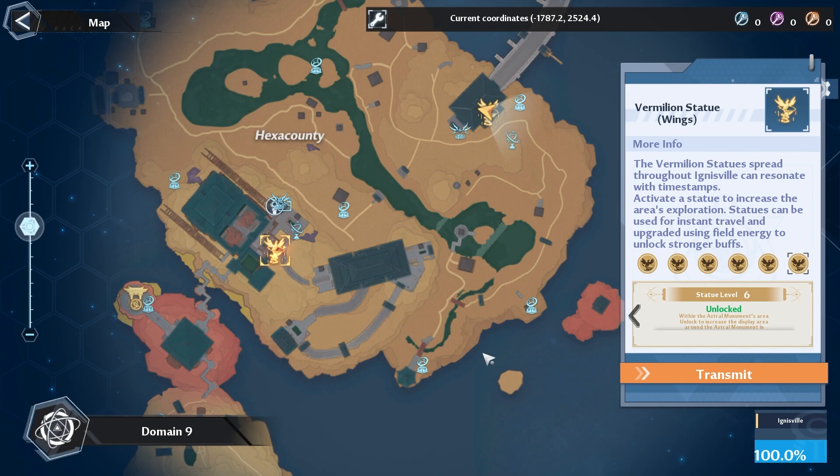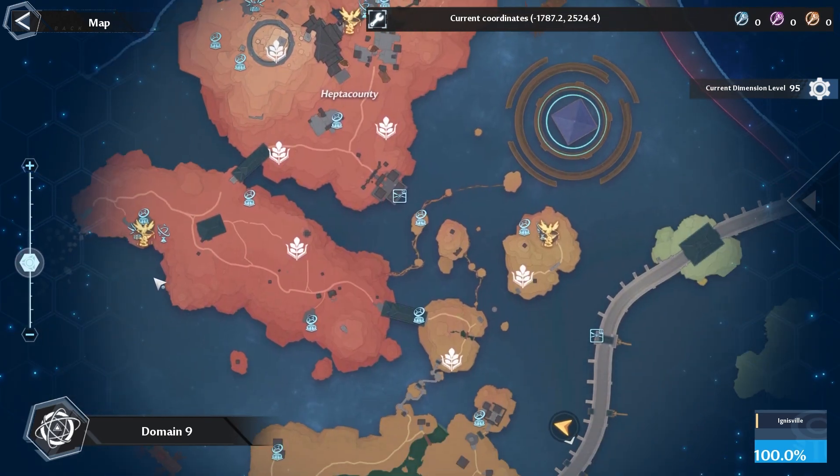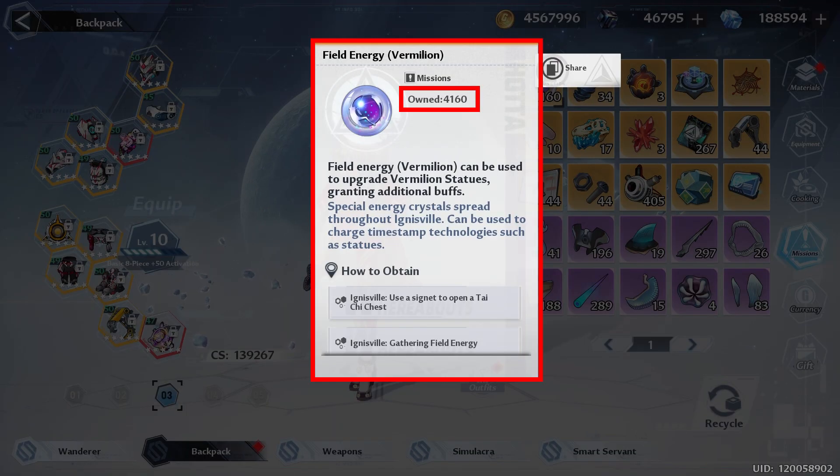Domain 9: hopefully you have your wing statue to level 6 so you can see all of the weekly energy on the map, because you want to go around and collect all the energy. I've already collected everything, but I'm deciding to save most of my energy and not level up my statue so I can see what the new statues offer in patch 3.1. You may want to do the same.